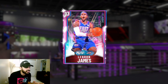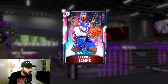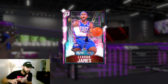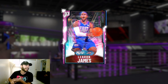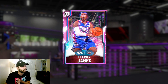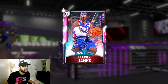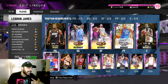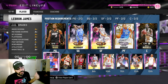He comes off the bench and automatically changes the tone and direction of the game. He can do it all — he gets buckets, shoots from the outside, finishes at the rim, posterizes people, and he has that Hall of Fame Dimer. You feel really confident with a good surrounding cast. Every time LeBron James makes the pass you feel like that thing is going in. LeBron James, best point guard in NBA 2K20 MyTeam — let's do it.